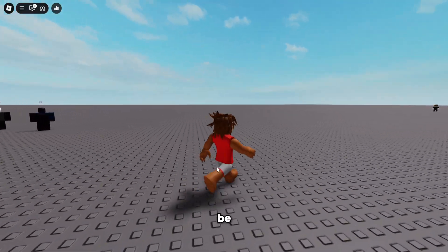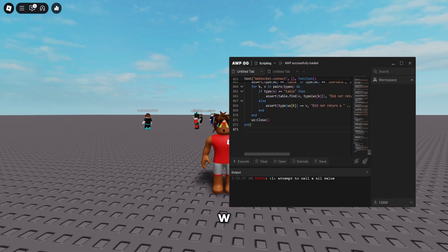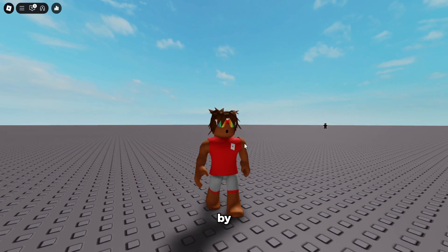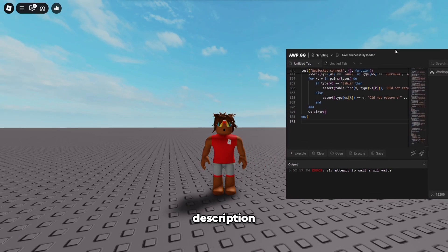In today's video I'm going to be showcasing the absolute best executor for Roblox in 2025 called AWP.GG. No one has ever gotten banned with it, it has 100% UNC meaning all your scripts are going to work on it, and it's pretty much used by everyone. If you want to get this executor, the link to buy it is going to be in the first link in the description.